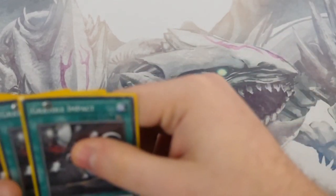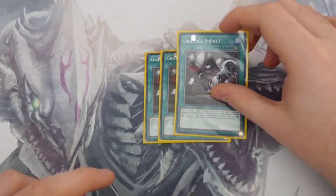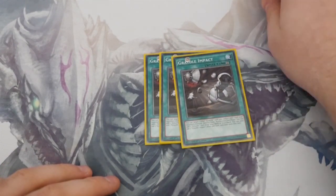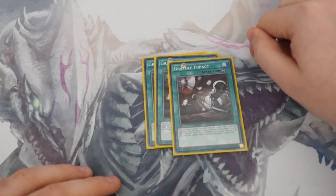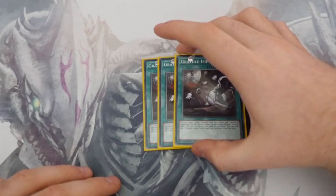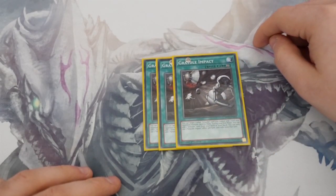Now onto the spells. Three copies of Gradle Impact: you target one Gradle card you control — hopefully Alligator — destroy it, then destroy any card your opponent controls. If you do it with Alligator, he gets his effect to take your opponent's monster, and you can pop one of the back rows. The other effect is in the end phase you get to search for a Gradle monster, but you can only use one of those two effects once per turn.